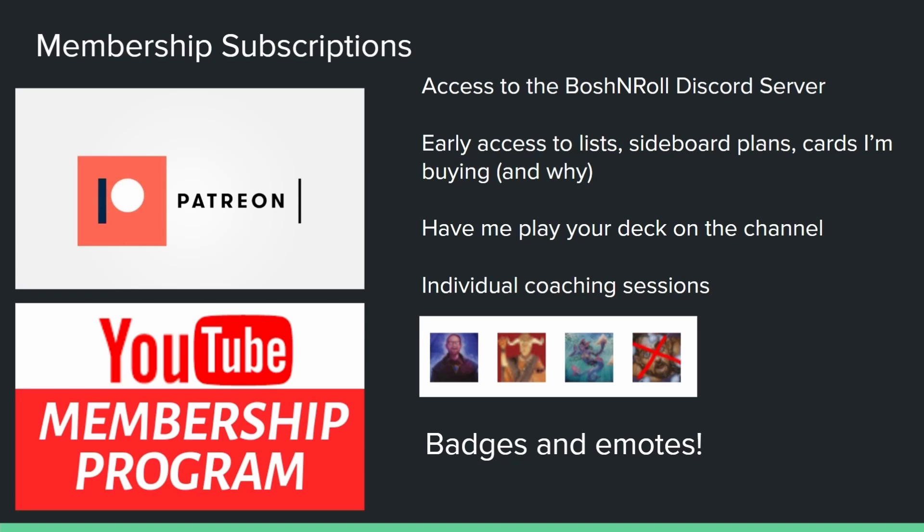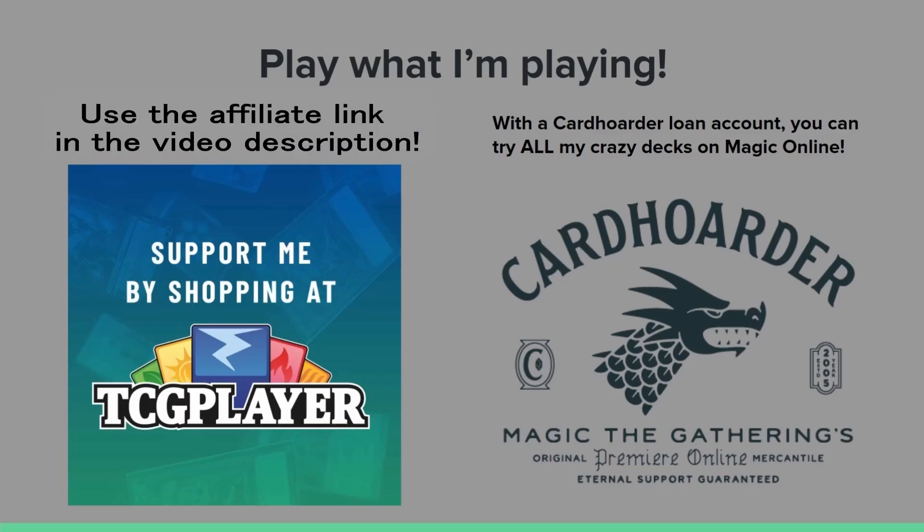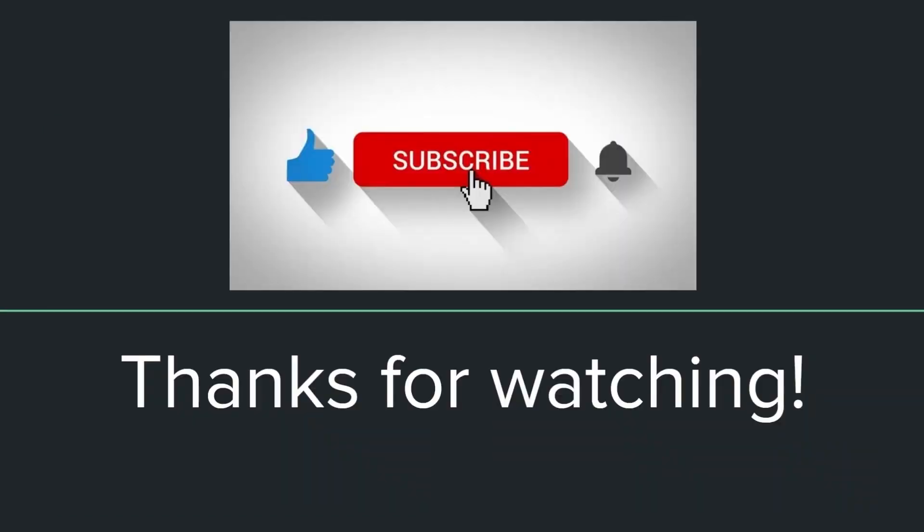The highest tiers come with individual coaching sessions. If you use the YouTube membership option, you get sweet, unique YouTube badges and emotes for the channel. If you want to play what I'm playing, you can use the code Bosch and Roll to support my channel while you shop for cards at TCGplayer.com. If you're playing on Magic Online, a CardHoarder.com loan account can let you play any deck, any time. There's also Bosch and Roll merch available. All links are in the video description. Thank you so much for watching. Now let's go play some Magic.